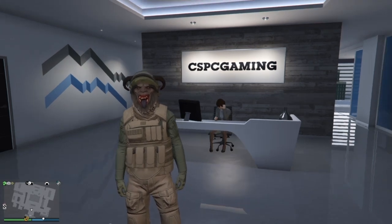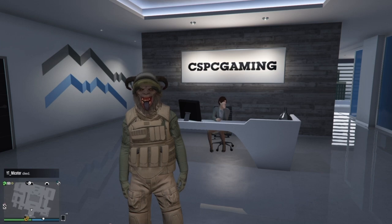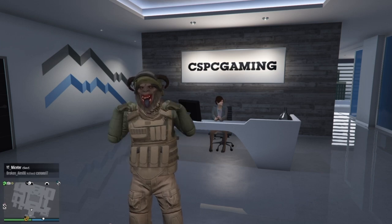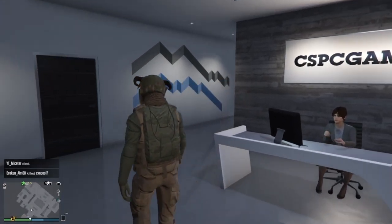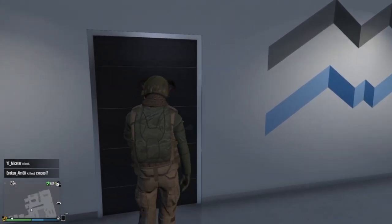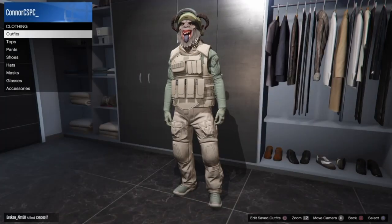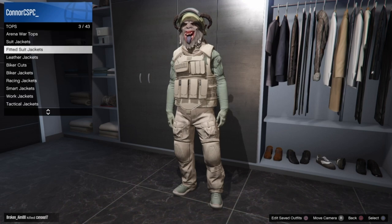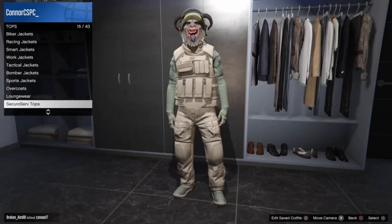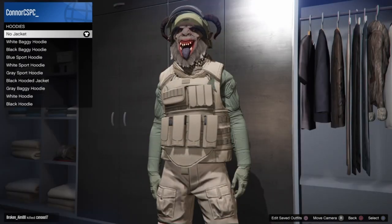Welcome back to the channel. In today's video I have another GTA 5 Online tutorial. I'm going to be showing you how to basically glitch any logo onto any outfit that you want. All you're going to need is a friend that's in another GTA 5 Online session, and that's it.